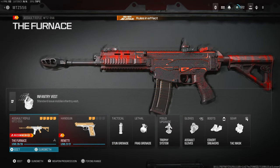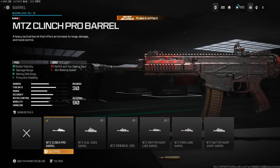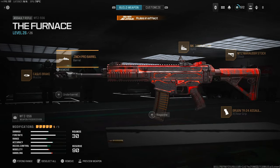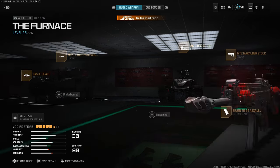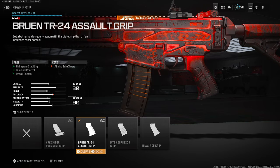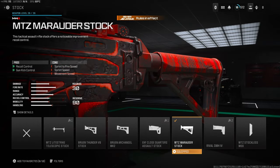We then move into the MTZ 556, which is a little bit of a closer range sub — your proper true flex sub, really good at medium to close range. We're going to have the MTZ Clinch Pro Barrel for that bullet velocity, damage range, ADS sway and firing aim stability, making sure bullets go where you want them especially at longer ranges. Then the Cases Break Muzzle to help with recoil control, the Bruin 24 Assault Grip for gun kick control and firing aim stability, and then the MTZ Marauder Stock for gun kick control and vehicle control.